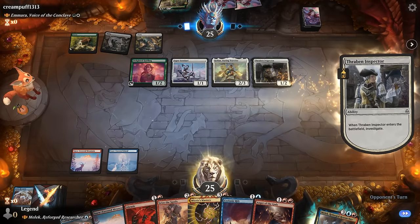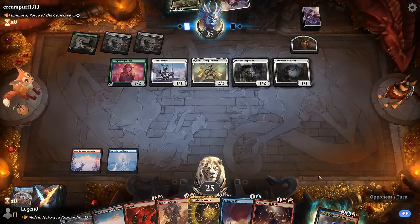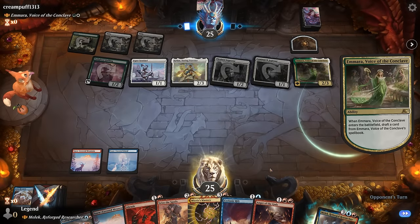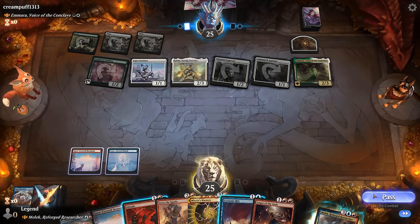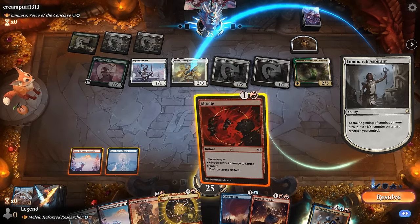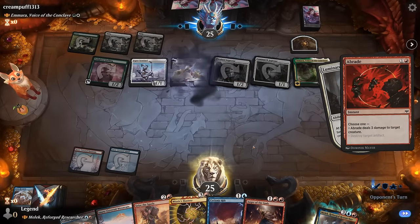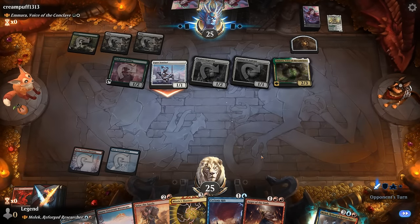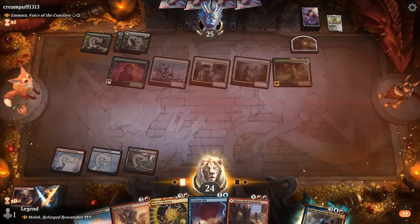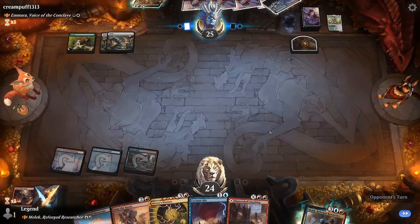Thraben Inspector comes down. So they're going to Convoke Emara. If it puts a counter on Kellan, I'm going to have to Abrade it — makes sense for them to put a counter on Esper Sentinel as well. Opponent got a card from the Spellbook and a counter on Kellan, so I'll Abrade it. It does mean they get to draw a card off Sentinel twice, which isn't ideal. But I'll still take the board wipe — and now our opponent is back to square one. Next turn we could Mizzix's Mastery back the Anger of the Gods if needed.